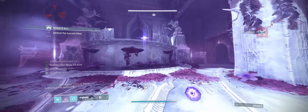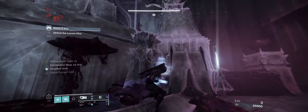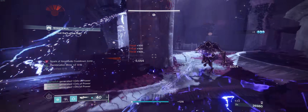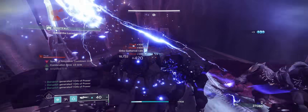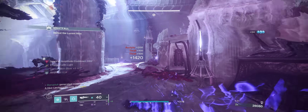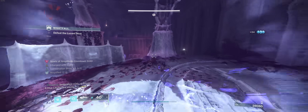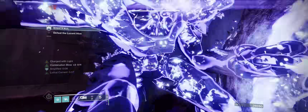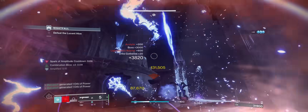We're fast, we're invisible, we're tanky, we hit hard, and on top of all that just look at how many orbs we generate for our teammates. And the best part? This build doesn't even use artifact mods, save for the recurring champion stunning and elemental resistance mods that we've been getting every season. You can keep running this exact build in future seasons and it will do just fine.